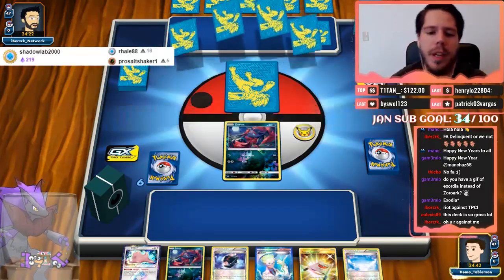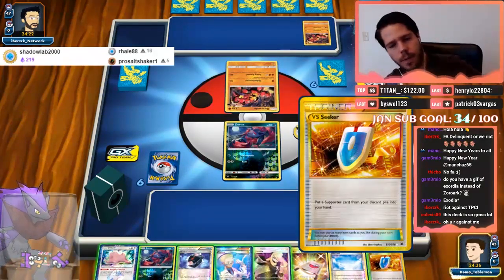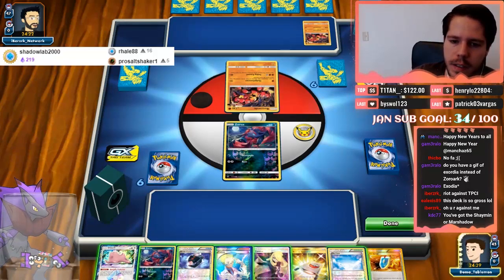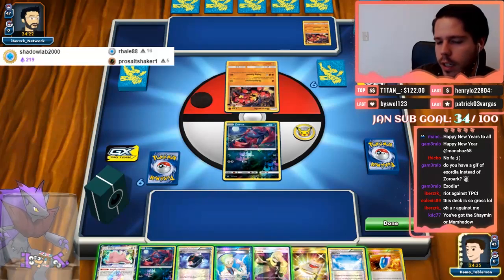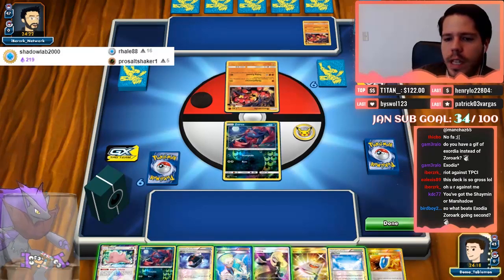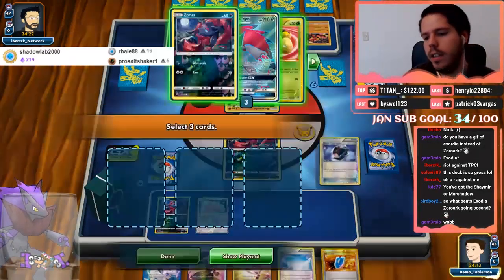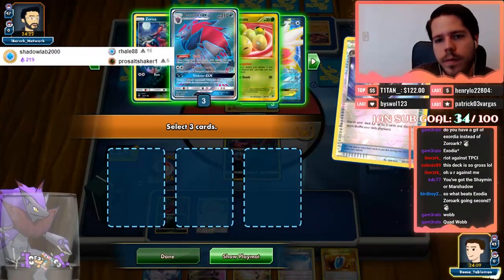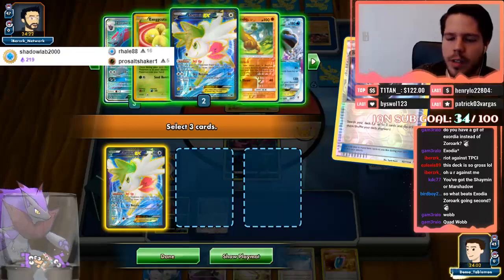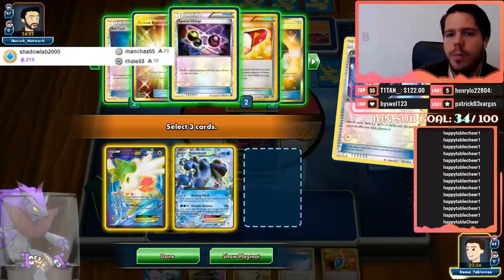Good luck to you, my friend. Okay, that VS Seeker... oh wow, never mind. I almost have it — I could Compressor the Delinquent and then VS Seeker for it, and I could Compressor the Marshadow, but I can't get back a Red Card though. Delinquent to two doesn't feel as great. I mean, I could grab Shaymin — off of Shaymin I can get a Red Card or a Computer Search, then I can pull off the combo. So I'm going to get rid of those three.